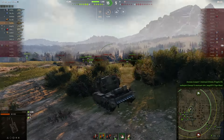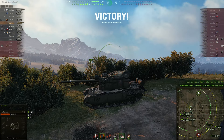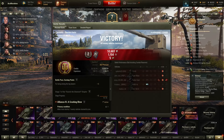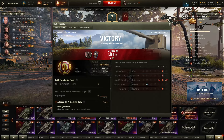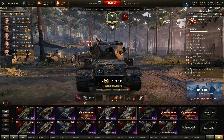5.5k damage — I think this should be it for today, just to showcase how this tank can work. That shot on the Patton tank was pure awesomeness, ladies and gentlemen. You can see that when RNG is working in your favor, you can also hit those clutch shots with this type of vehicle — whether you're playing the FV4005 or the other one.